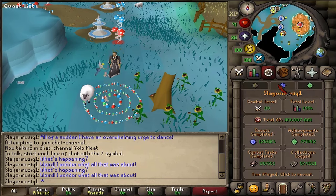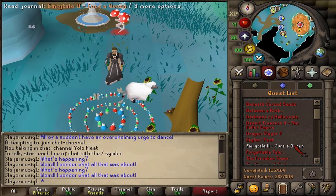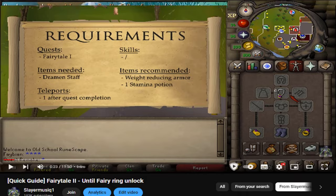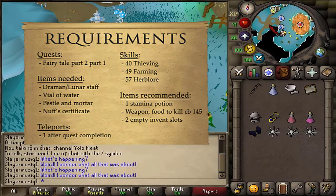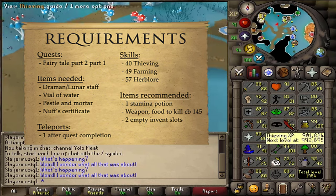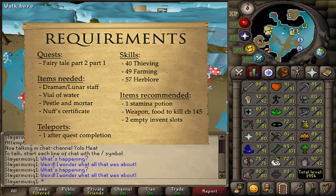Welcome to my guide for the continuation of Fairy Tale Part 2, Cure a Queen. After already unlocking the fairy rings during the previous guide — which did not require any total levels — to finally complete this quest, we need 57 Herblore, 49 Farming, and 40 Thieving. Farming and Herblore are boostable.